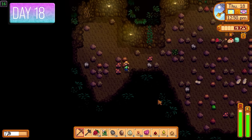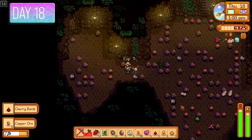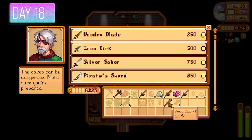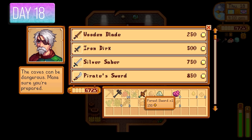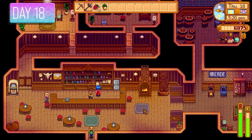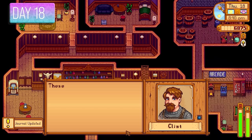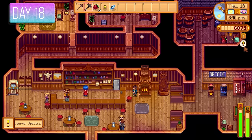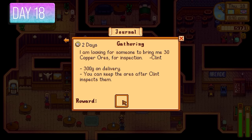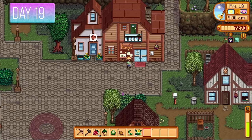Clint wanted to inspect more copper ores — 300 gold on delivery. Back in the mines killing rock crabs and farming copper ores; if I came across slime and bug meat it just meant more Sturdy Rings. The money was starting to flow. It was Pam's birthday, so I gave her a parsnip — she loves those — saving the money I'd have spent on beer. Gave Clint the copper ores and got a handy 300 gold back.